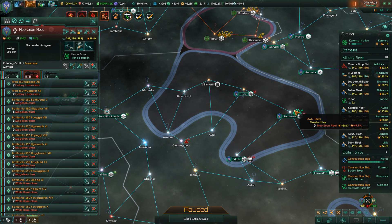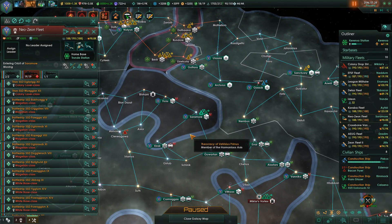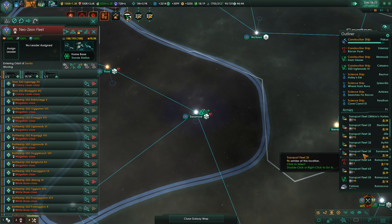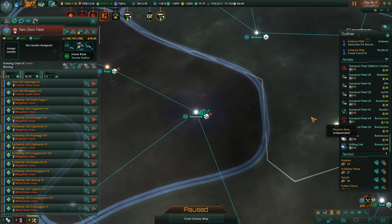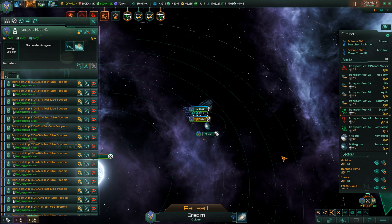Let's go ahead and jump in here. We will start bombarding here and take this world. It's kind of a shame that you can't target your bombardment, but I do understand why you can't - because then you would just bombard a planet until you took out the fortresses and then just move on.